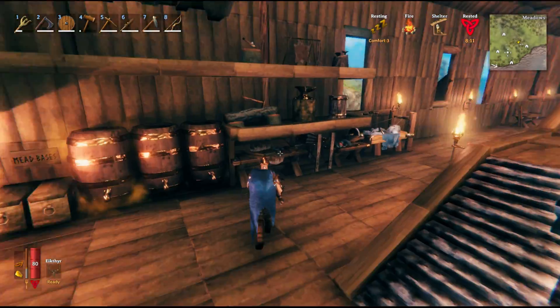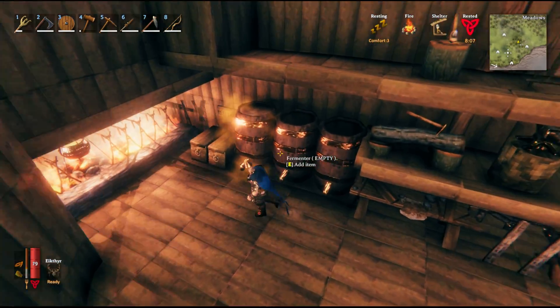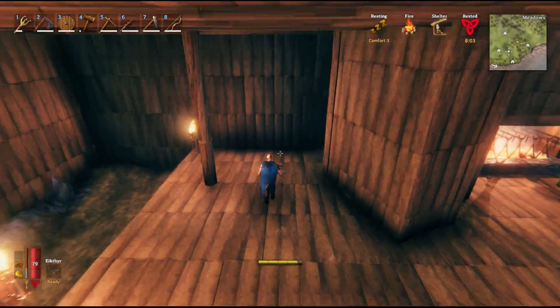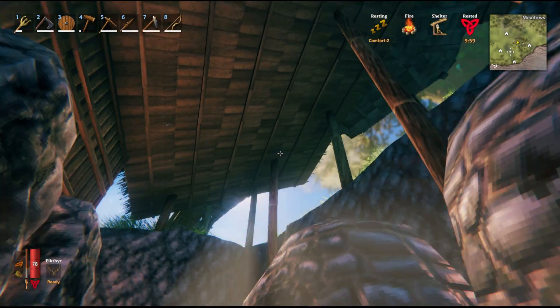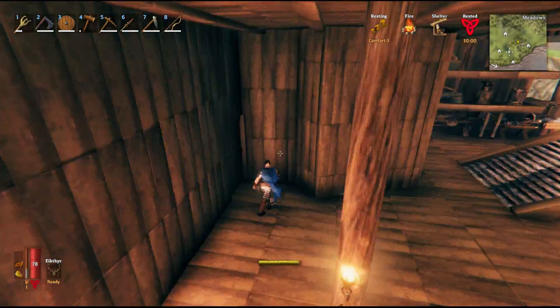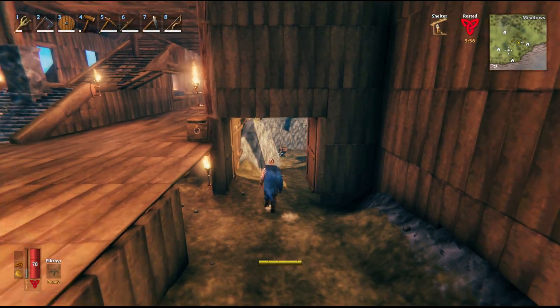Here's our big forging section. We've got a forge, workbench, and all the upgrade materials around the place. The cementers. Here's our fireplaces with cauldron. Inside this room here we have all of our kilns and smelters out the back, all covered by a big roof. Back inside here we've got our little entrance way that you can come into and an underpart storage area for carts.